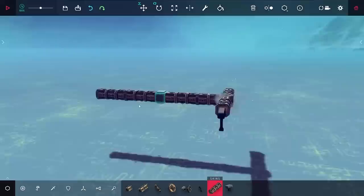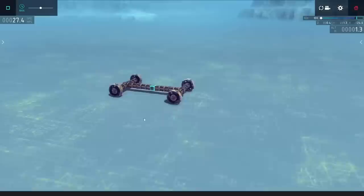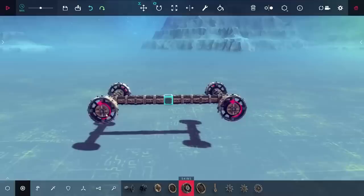Starting out in the sandbox here, you can see the first thing I'm doing is building up some logs, and on those I'm putting down some wheels. Before I started working on the plane, I actually wanted to work on a car instead and kind of show you why I wanted to make this. I started out by maxing out the speed of all of the wheels, and you can see here it's really not that fast.